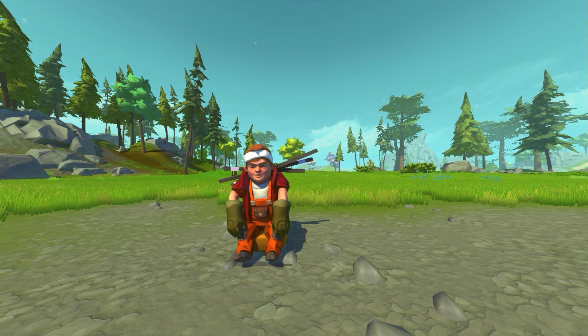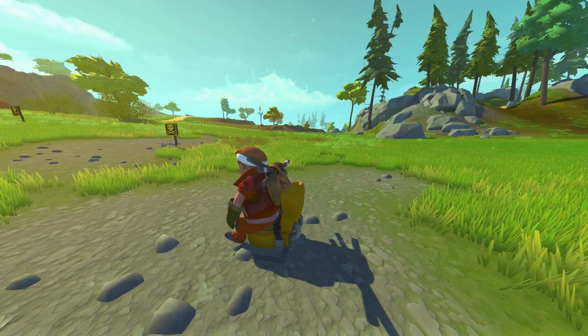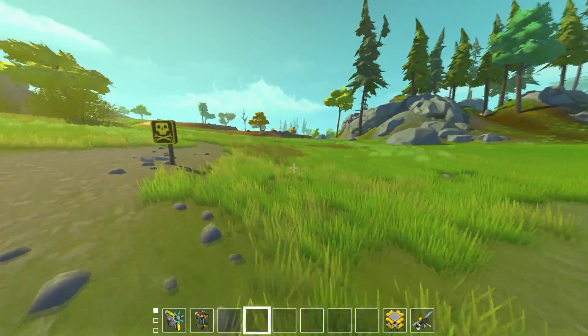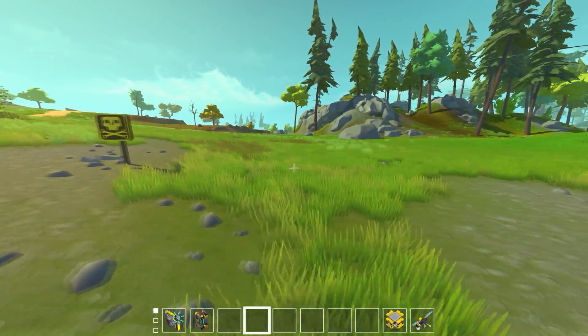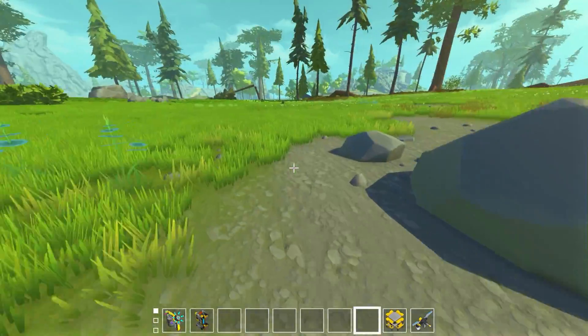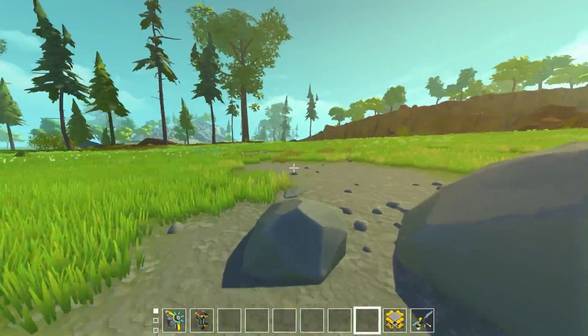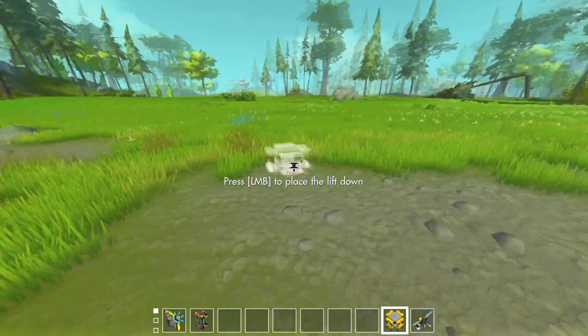What's up guys, my name is Khan and we're back today in Scrap Mechanic bringing you another awesome creation with the explosives update — the underground mine. We've also got a fantastic mine sweeper creation that we can use to seek out these mines underground and make our way through this extremely dangerous minefield. But first we'll take a look at the mine itself and put another one in the ground to show you what it does.